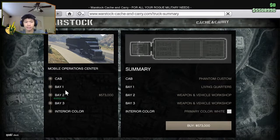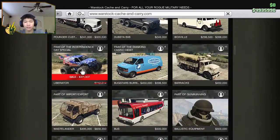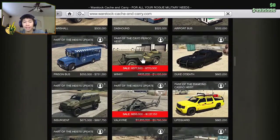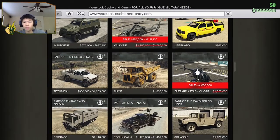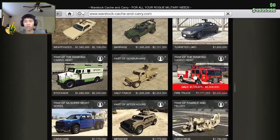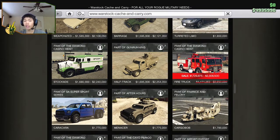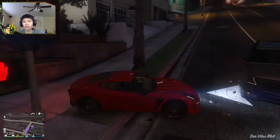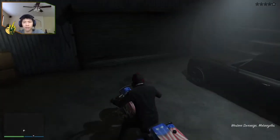The discounts — we again have the Liberator, which we just got. We got the Winky. We got the Valkyrie — that's really cool. Buzzard — Buzzard's a really nice one, it's like the top helicopter if you're not getting the Sparrow. We got the Fire Truck. Take out the Western Sovereign Motorcycle — that's pretty neat. I wish it was daytime now.